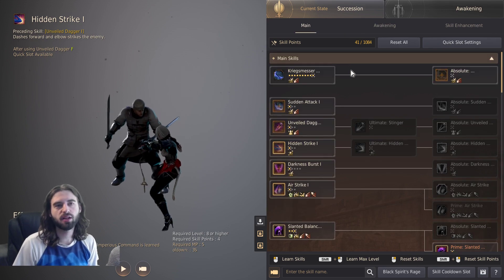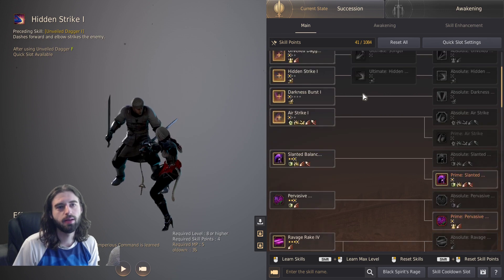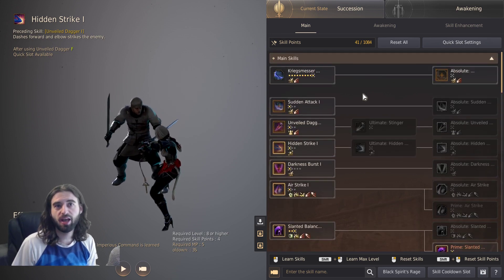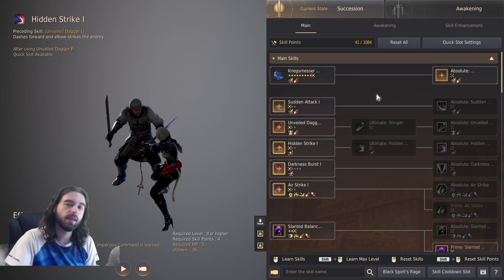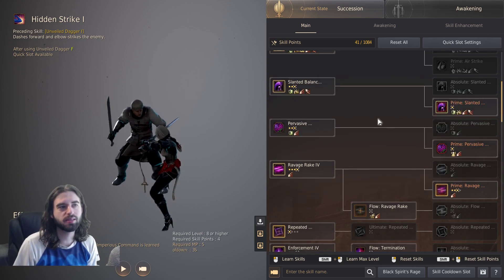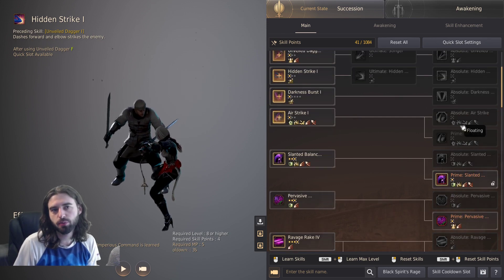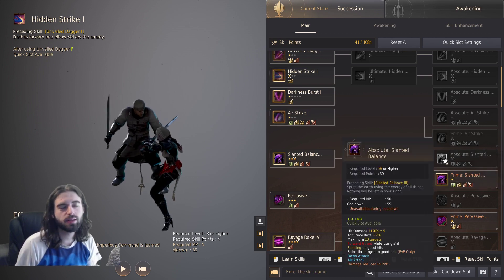The main tab is most relevant to me since I play Successions. Instead of having your own Succession tab that makes it super easy to see what skills go where and tells you what you need, you've got to scroll down the side and look for Prime skills. You can see Slanted Balance has a Prime skill, but if you misclick, you'd get the Absolute version and not the right thing — really confusing.